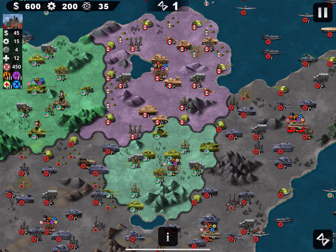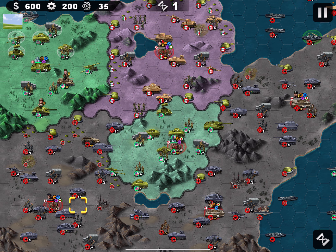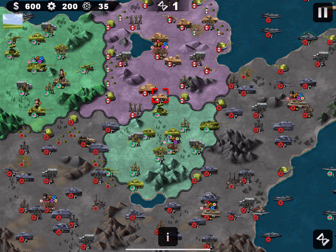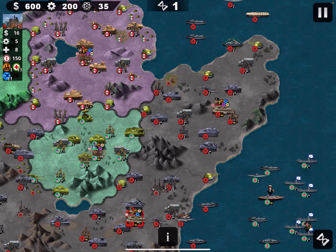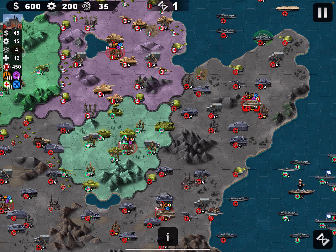I'll send one wing up to clear the north and the second down. The southern part looks more challenging, so I'll send my best generals - Guderian, Zhukov, Manstein, and Rommel - south. Rokossovsky will go north. One wing takes this city then destroys Rommel; the second takes this city and goes after Arnim. This looks relatively easy.